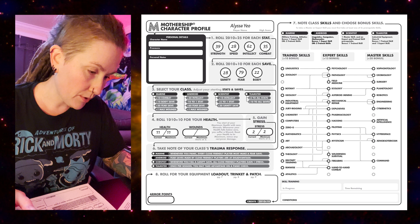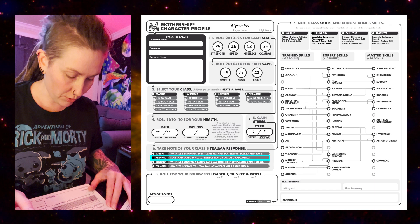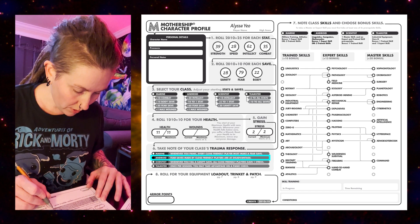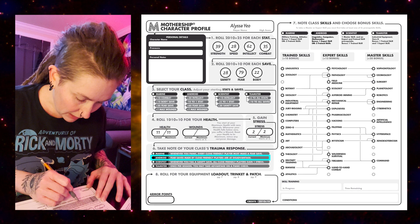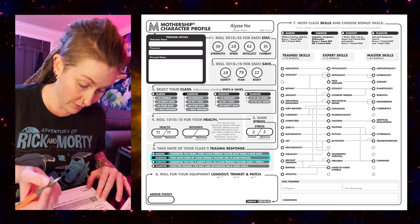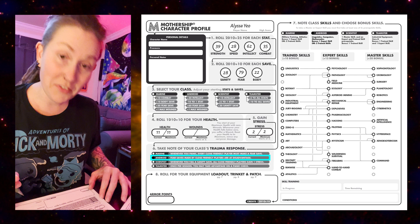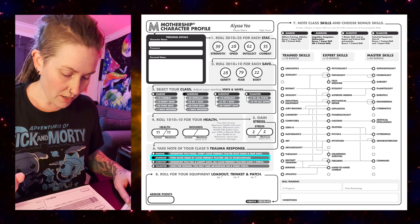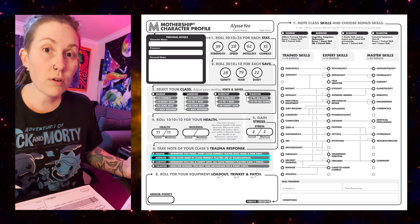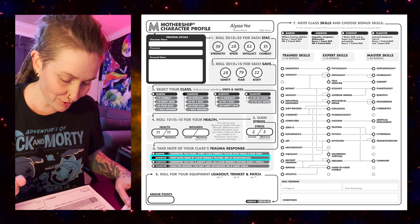Next, note your trauma response. Each class deals with stress and panic differently, which comes into play later in the game. The trauma response for Androids is: Fear saves made by close friendly players are at a disadvantage. That's not gonna affect me, it's gonna affect the party — but I think we're gonna do this as a solo adventure, since it's easier to organize.